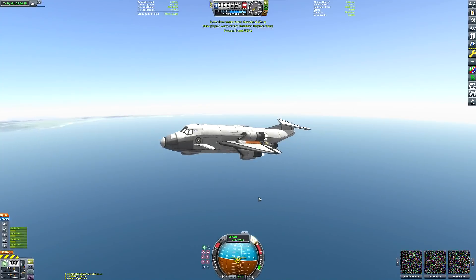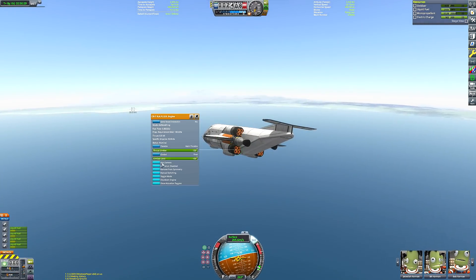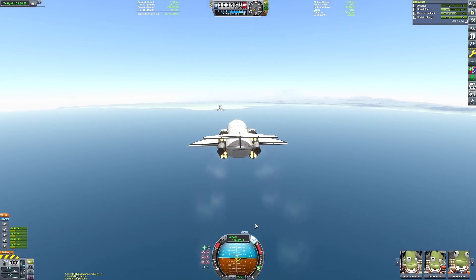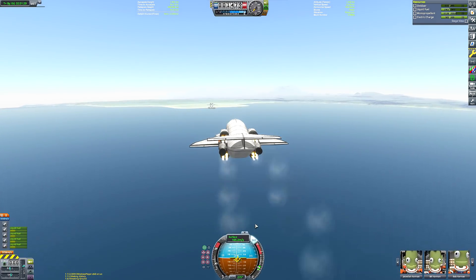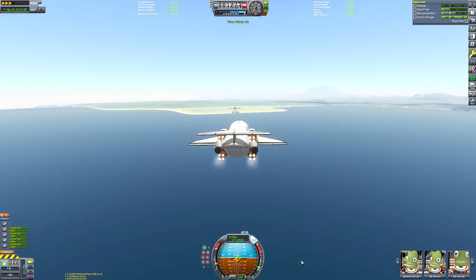My graphics did bug out a bit here, so I did a quick save and then a quick load and it fixed it. I think it was to do with one of my visual mods, possibly Scatterer — I haven't updated my visual mods following the most recent KSP update, so I probably just need to reinstall them. If you have something similar happen, pressing F5 and then F9 seems to fix it.